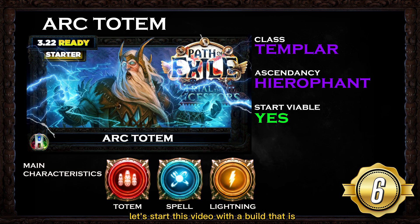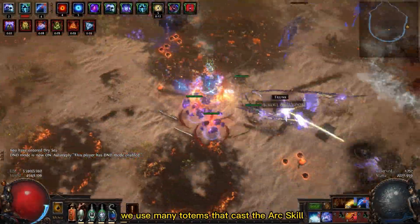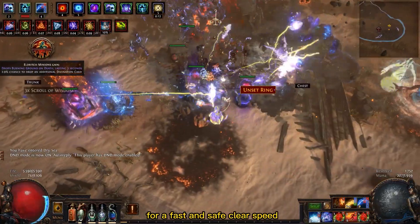Let's start this video with a build that is in my opinion the best one for beginners, and got the sixth place on our list: the Arc Totems Hierophant with the Templar class. On this build we use many totems that cast the Arc skill for a fast and safe clear speed.